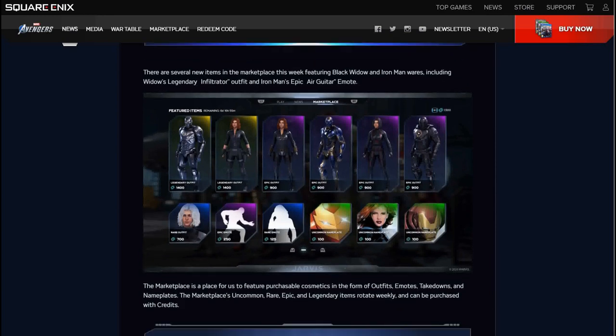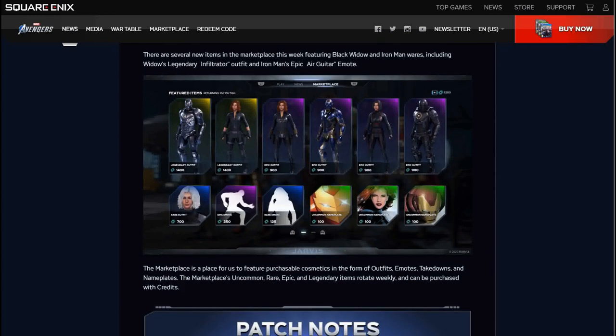So, the Marketplace Update. We have some new skins available for Black Widow and Iron Man — seems like they're focusing on the two of them this week. A lot of these suits for Black Widow are just kind of reskins. It looks like one is a reskin of her pre-order outfit. And Iron Man also — the one on the far right looks like a reskin of his pre-order outfit.